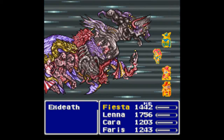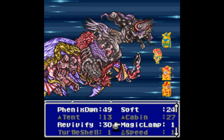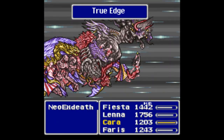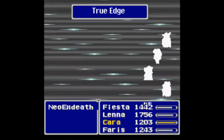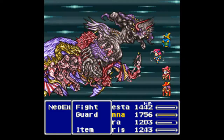What I'm going to do is eliminate part number four right off the bat. Part number four is vulnerable to the Magic Lamp, so I double-click it, it summons Odin from the Magic Lamp, and that will instantly kill part number four. Why make this battle harder than it has to be? This is already a tough battle, so we just take out part number four and now we have three parts left to go.